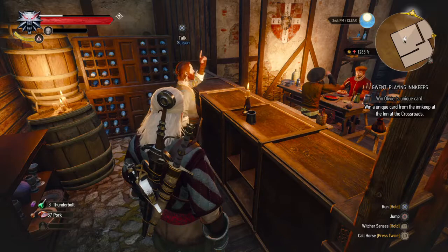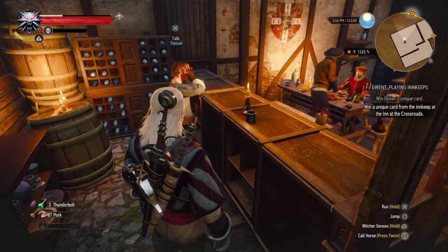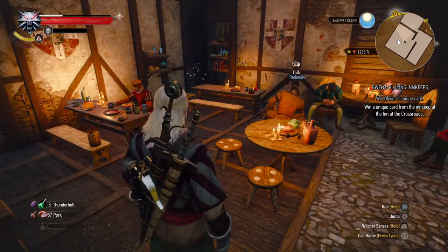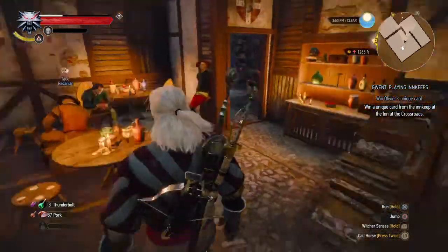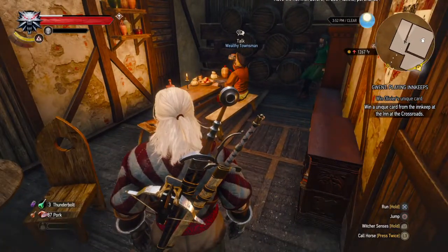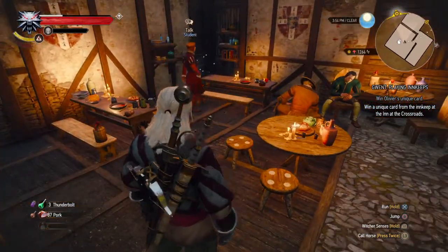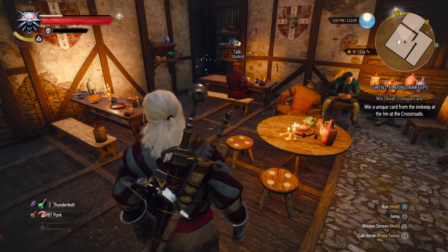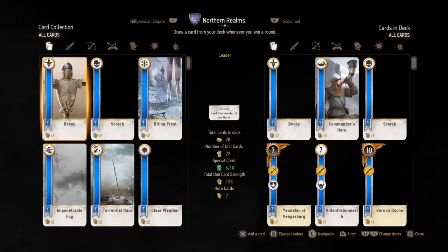If I remember correctly, Stjepan plays a Nilfgaard Empire deck. Aside from buying from him and playing him, there is also an extra card that we can pick up for free. If you notice the sparkles rising from the table — that's where the card is. It happens either on the table there or in this corner, and in my playthrough I've seen it come out on that corner. That card is a monster card.